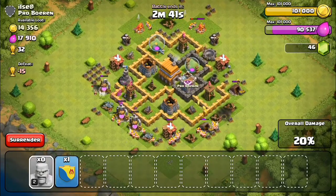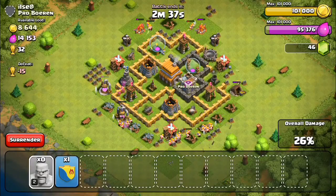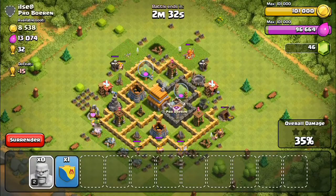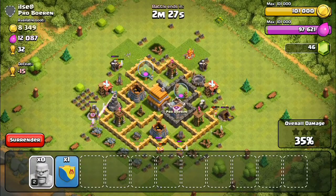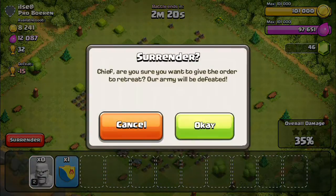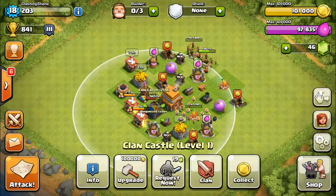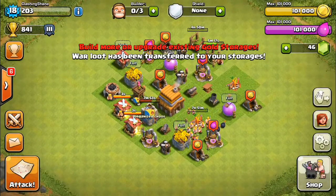I should be able to fill up my storage pretty easily since I can only hold 100,000, so I don't have to go for those big 200k raids. The elixir collector on the left is about to go down and the gold mine on the right as well. We can pretty much end the battle here — he'll get 15 trophies from us. We'll surrender right there, get our gold and elixir. We're only off by 3,000 elixir but that's not too bad. We'll head back to base and collect some loot.